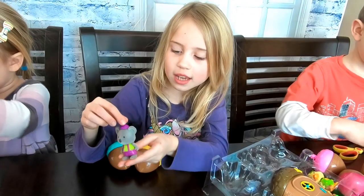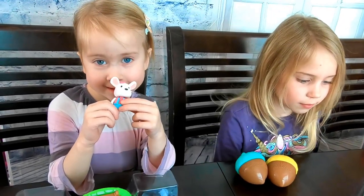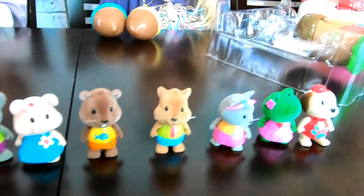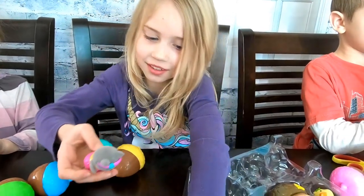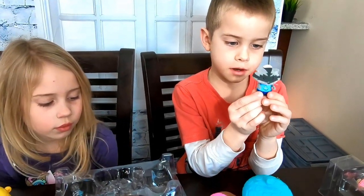So this is Kaya the Koala! I got Macy the Bunny! Hey Macy! They're really fuzzy, and their outfits are plastic, but look really cool! They aren't smooth so that they can give each other hugs! Huggies! I got Roscoe the Raccoon!